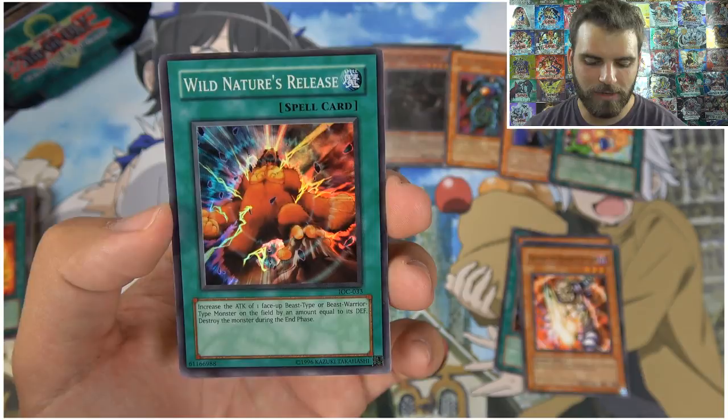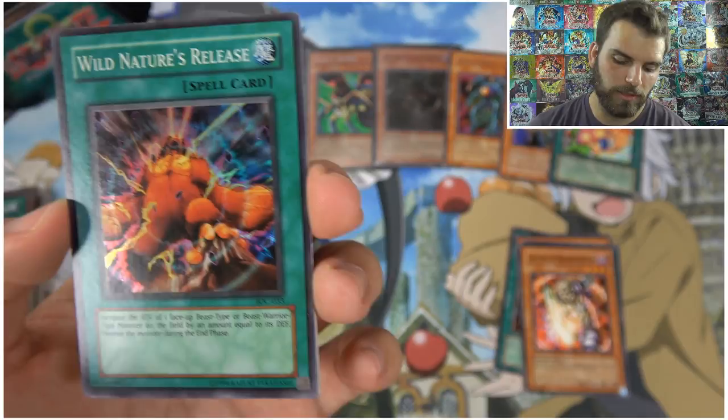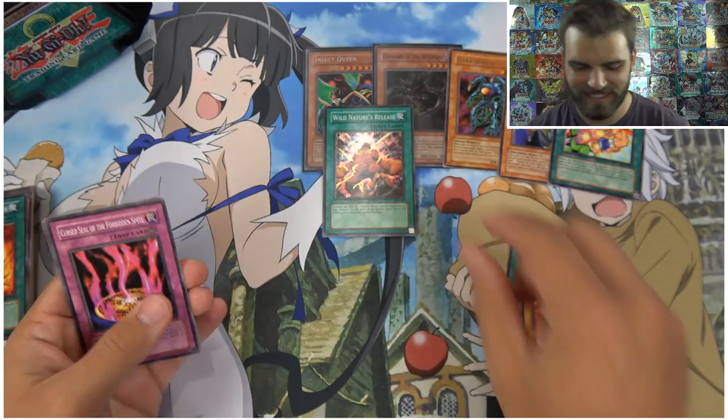Wild Nature's Release — I actually played a beast deck using this back in the day. It increases the attack of one face-up beast-type or beast-warrior-type monster by an amount equal to its defense, then destroys the monster in the end phase. So you'd use it on a big beast monster, pump it up to like 4100 attack, then attack and finish with Ring of Destruction — game over!